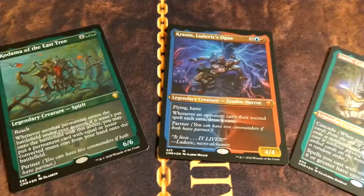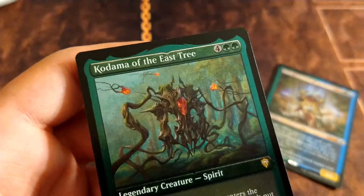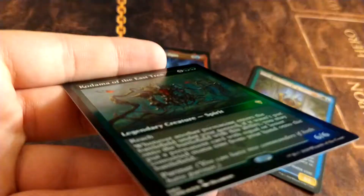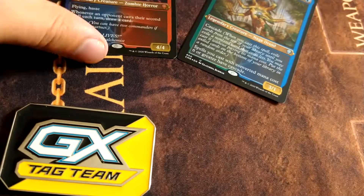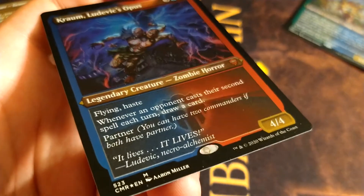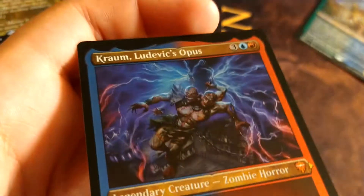These two are my new commander. This card is above insane. The red and blue almost makes like a different kind of gold. Those words are so clear, it's crazy.